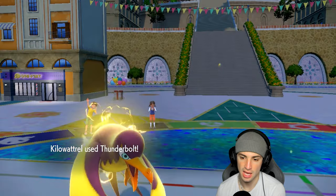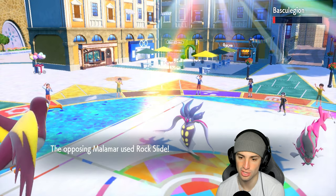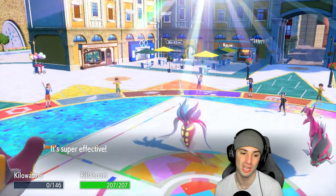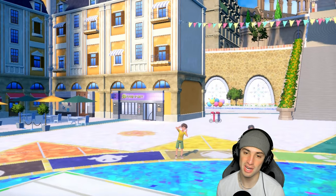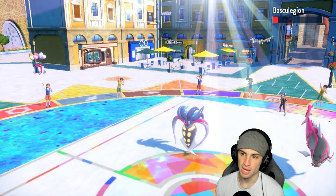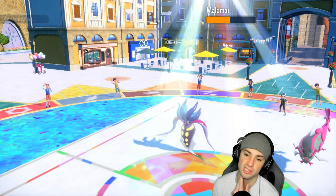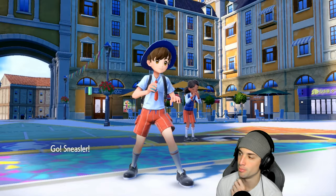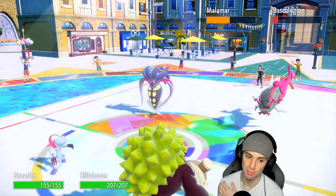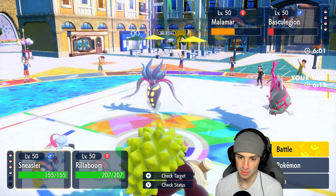Grassy terrain is going and Thunderbolt should do really good damage into this slot. Thunderbolt launches bringing it down to low HP, and Kilowattrel dodges the attack, Rillaboom dodges it too. Right now Malamar is not boosted on any stats. We got our boys ready to go — we still have Politoed as well. Politoed would have been nice for Perish Song right now, but Sneasler is here to play.